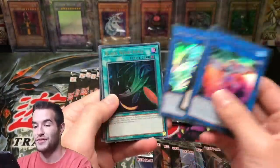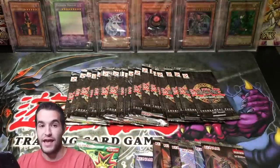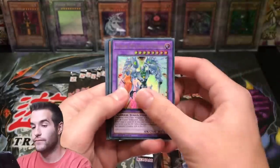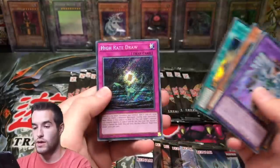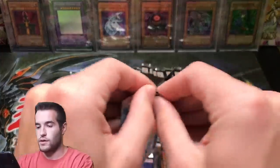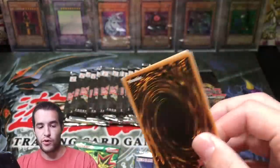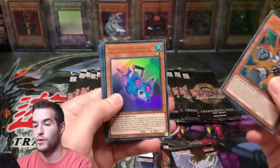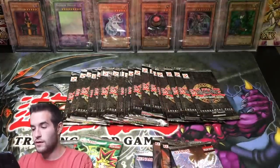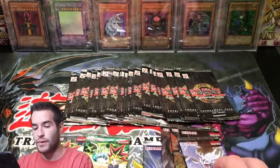We can still pull the 10k Dragon, which is over $1,000 raw and a $4,000 card PSA 10. Numeron Wall — high rate draw. So far not much; these were the last packs from a box I had already opened. There's a Skull King.